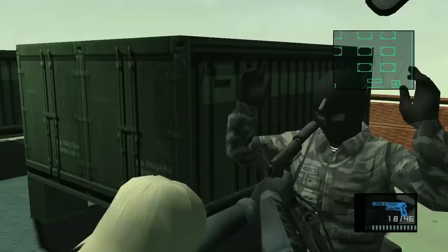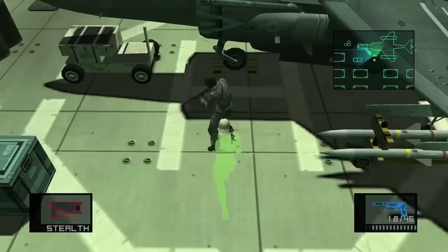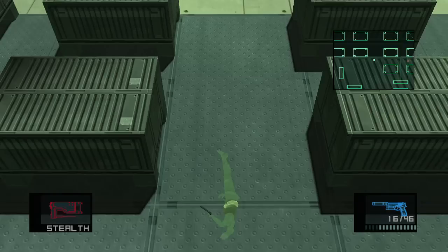Get the next guy who's over here and grab our next dog tag. The reason we save the guard on the lower level for last is he requires lethal, and we still don't have the SOCOM suppressor. If you shoot it, these guards will call backup — and that's all bad.